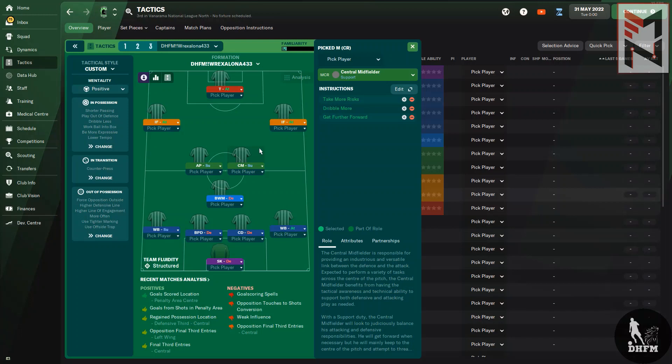I wanted someone more like a box-to-box player who combines deep-lying playmaker and roaming playmaker qualities. So I included the 'take more risks,' 'dribble more,' and 'get further forward' instructions for this central midfielder on support duty — basically making him act as both the deep-lying playmaker and the roaming playmaker in our team.